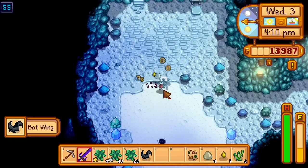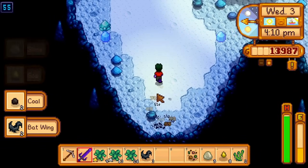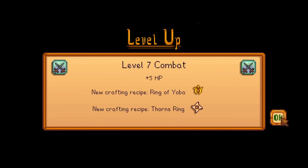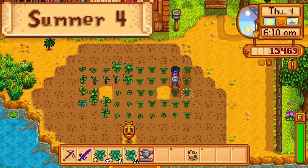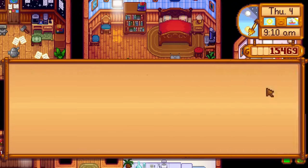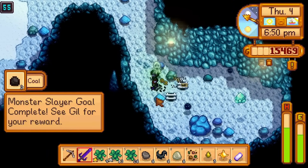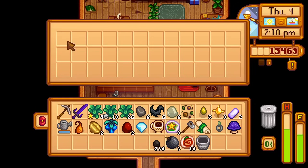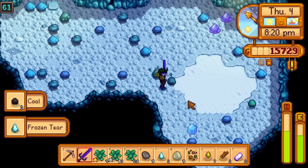The rest of the night is spent farming dust sprites, and after going to bed, I get level 7 combat overnight. Day 4 of summer. I water the crops, pet the animals, give Demetrius a silver strawberry, and spend the rest of the day farming dust sprites until 7pm, where I complete the monster slayer goal. I go to the adventurer's guild, get the burglar's ring, then spend the last few hours farming blue slimes for jades.